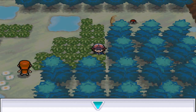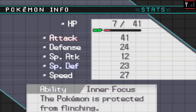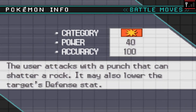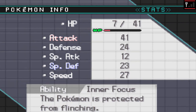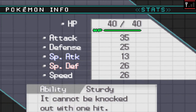Yes, caught it! I'm going to nickname it. Now let's check him out — his stats, nature, and ability. He has a Naughty nature, which lowers Special Defense but raises Attack. That's actually not bad since it's an offensive Pokemon anyway. It has Rock Smash as an actual move, not just a TM. And its ability is Inner Focus.